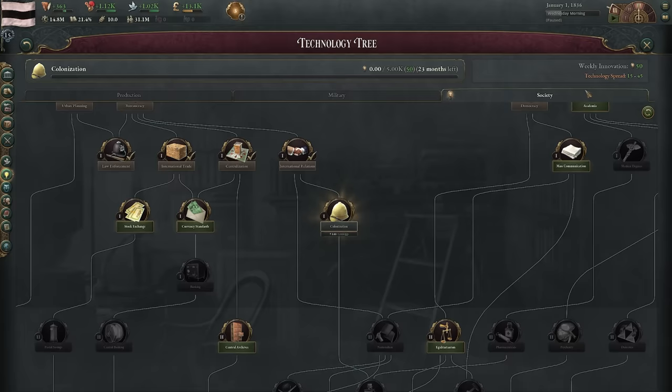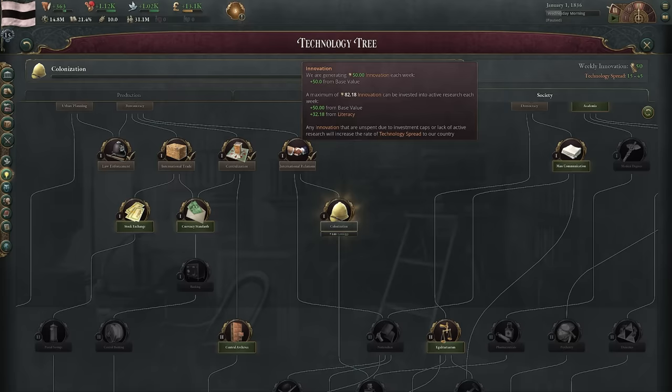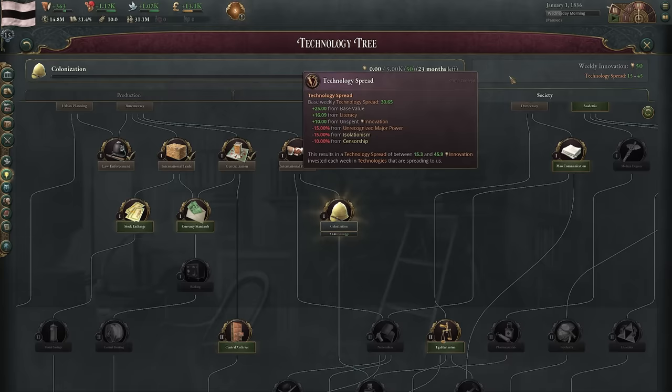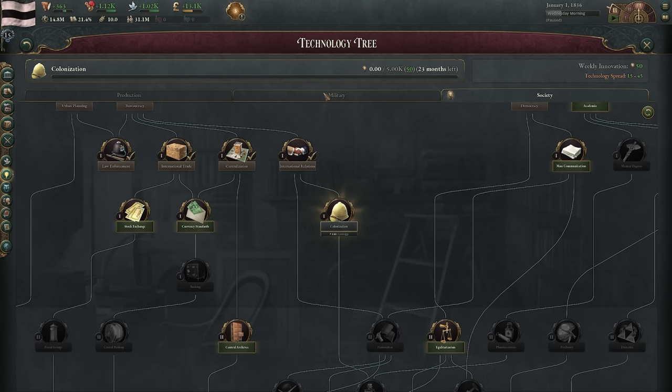Japan has a lot of political problems with its science. We're only generating 50 weekly innovation; we could generate up to 82.18 because of our literacy, but we're only at the base value of 50. Really importantly, there's passive technology spread in this game, but because Japan is one of the most isolated, insular nations in the entire game we get literally the worst technology spread. This means we're going to have to build universities and academies — which are expensive and don't increase our GDP.